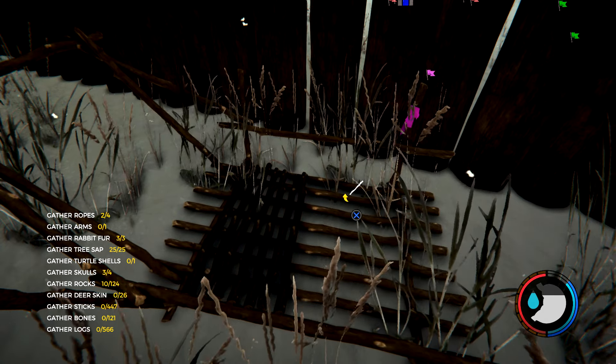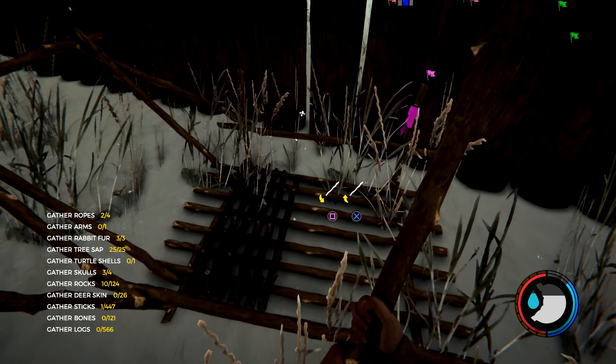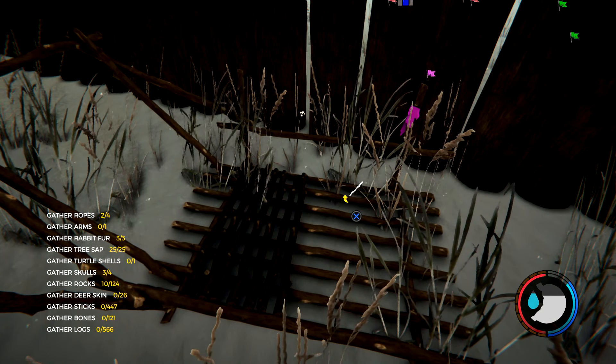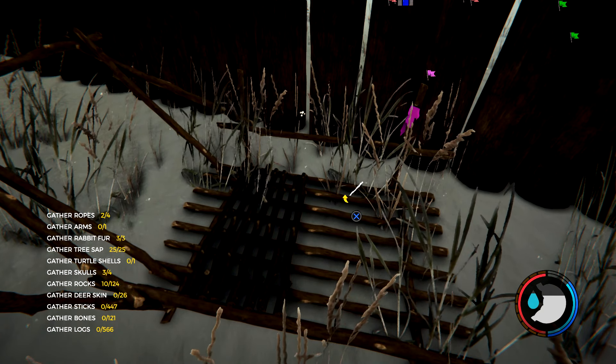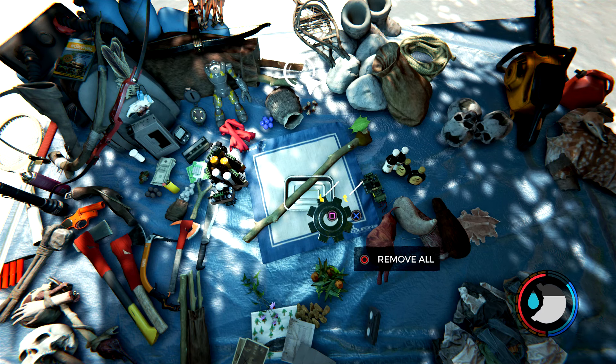Once you have all those things, just go ahead and go over to the log holder and place at least two sticks down. If you have any sticks in your inventory, just go ahead and place them all down. You'll at least need two sticks to do this glitch, so just go ahead and pick two up once you place them down in the log holder. For this glitch to work, you will need no sticks in your inventory, so make sure you place them all down and then pick two up.